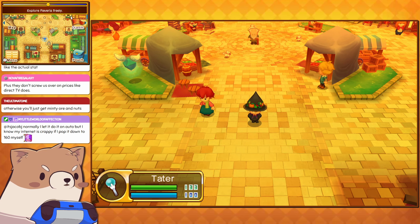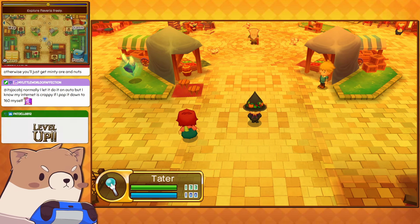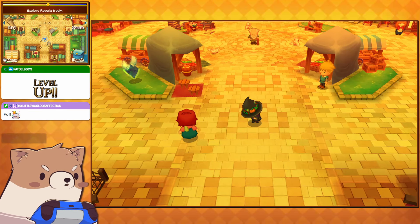The other thing we did last stream — we finished part four of the main story. I believe there are seven parts from what I was reading. I also finally hit level 20, so I was able to use the password system to get the outfit you're seeing on screen right now. It is super, super cute. Look at how cute he is — that's our current little outfit, and it adds some amazing stats compared to what I've been used to, so I'm pretty happy.